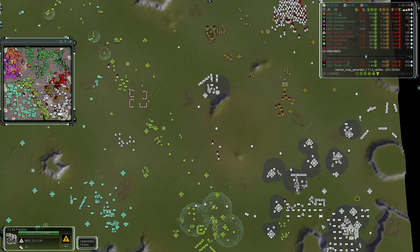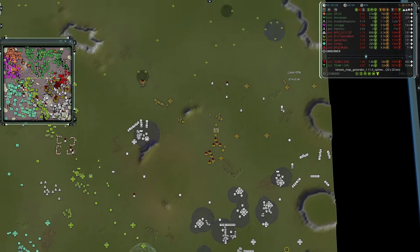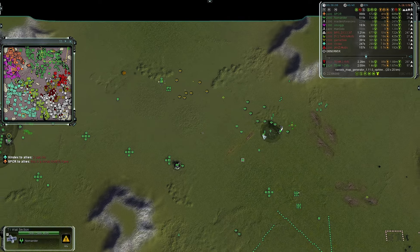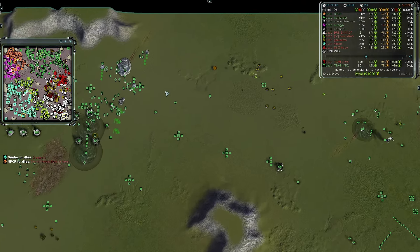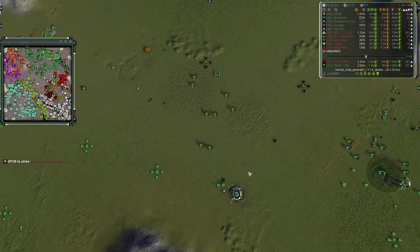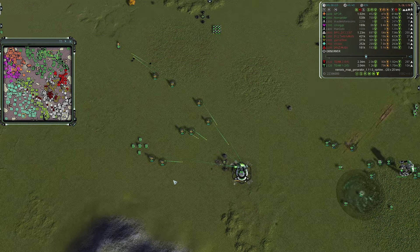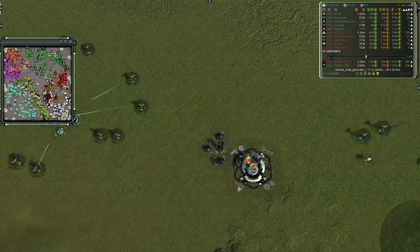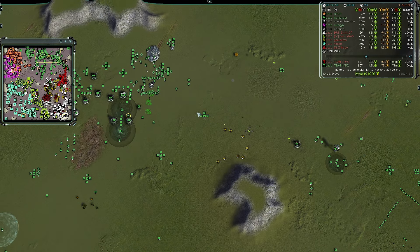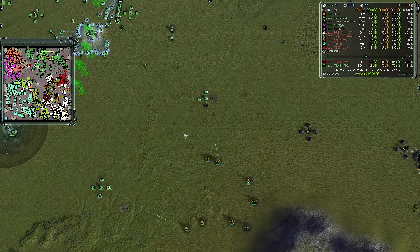Gamer Nine has done a great job taking out multiple Mexes - two, four, six, seven, eight, probably getting a ninth. Lots of mass being lost by team one. The totals are team two at 2.1k versus team one at 1.3k - a huge hit to team one's eco. Vindex is pushing forward with dual Chicken support from Twitchy Mofo. A Fat Boy is online. PD being established by SinZiggy and some nano combat preset commanders are online, but the Chickens are going to wreck those T3 units really quickly. Harbingers are finally finished off for Gamer Nine.